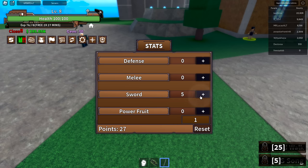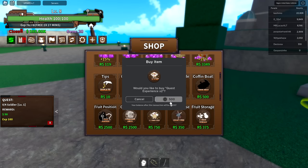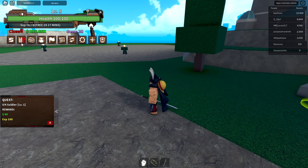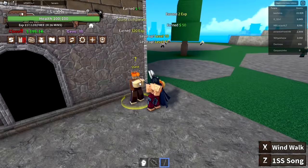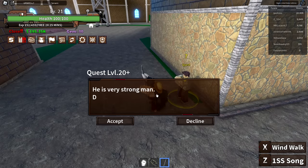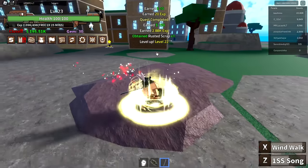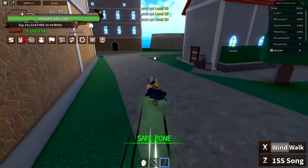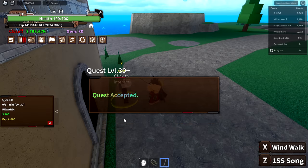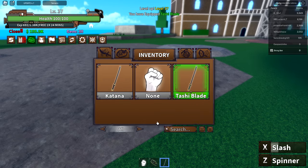Even though I'll mostly be using fruit, I'm putting 25 points into sword for skill access. I also bought a times-two experience boost so this goes faster. There we go — level 10, then 21, so we can do the next quest: defeat Smoker. That's why I want a fruit, so I can sit back and use abilities. Now we're level 30, and because we have the times-two boost on top of the game pass, this is going really fast. I also earned Tashi's Blade — a new sword!